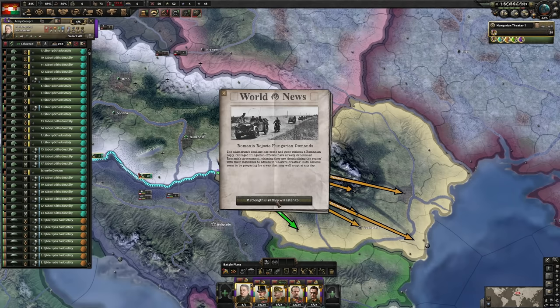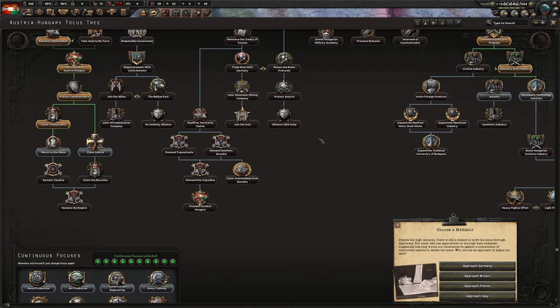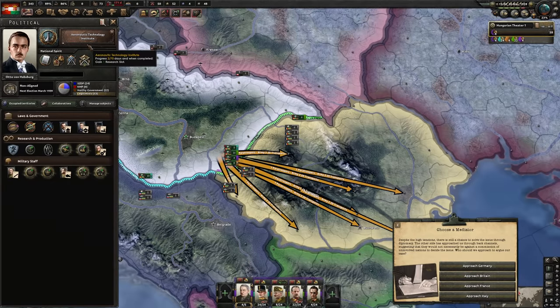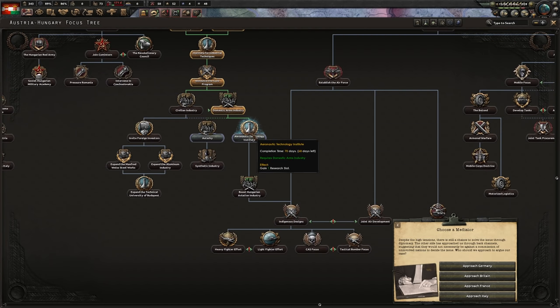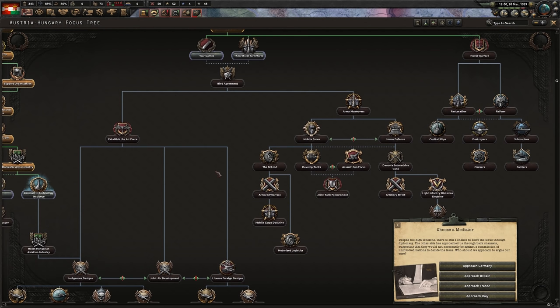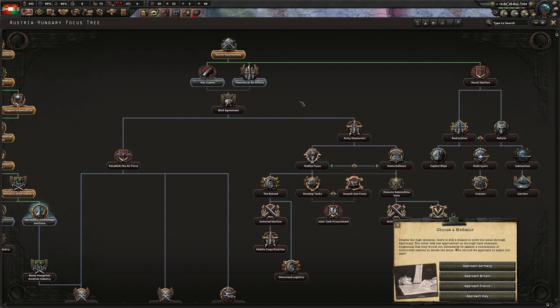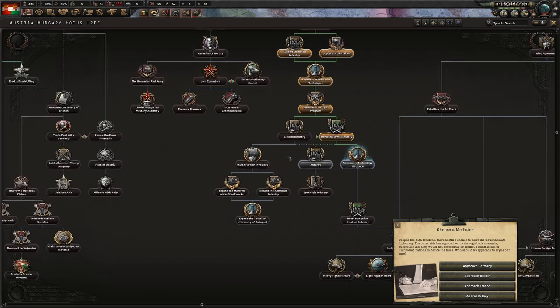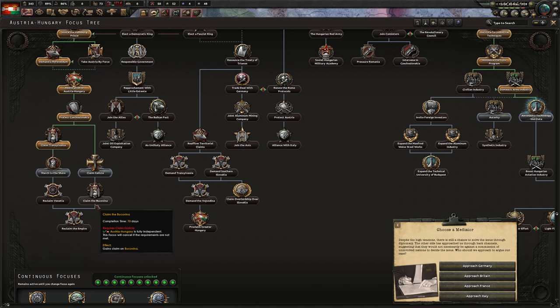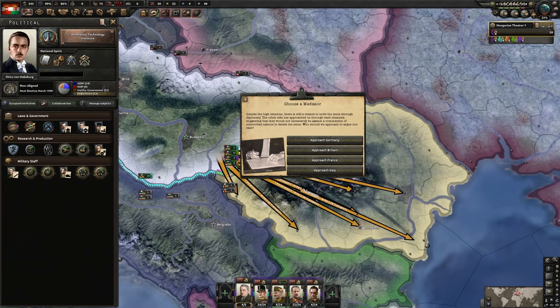The Romanians will reject our demands. At this point, it doesn't matter which focus you pick — you can choose whichever you like. I like to go with the extra research slot, then some more factories, then I'll dabble with army or air force. Just don't forget about naval warfare — it would be a good idea to establish some sort of a fleet once you get your hands on a coastline. As for this event, we have two decent options: a relatively safe one is to approach the French — they already guarantee the Romanians so if they back us in an eventual escalation that's great. We could also approach the Germans if we're feeling lucky.